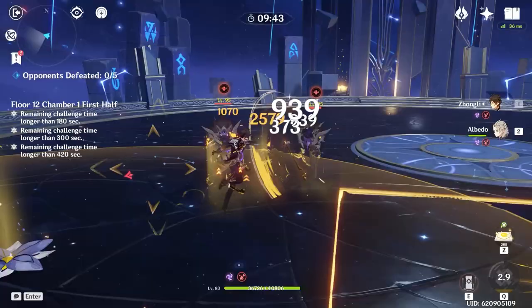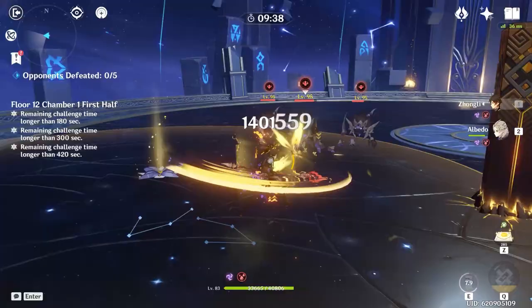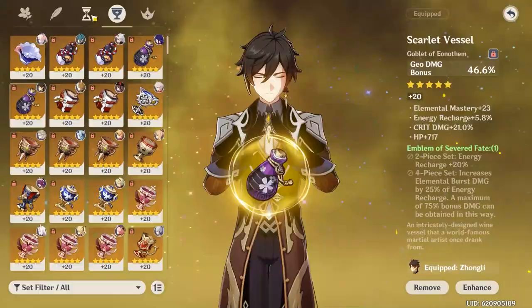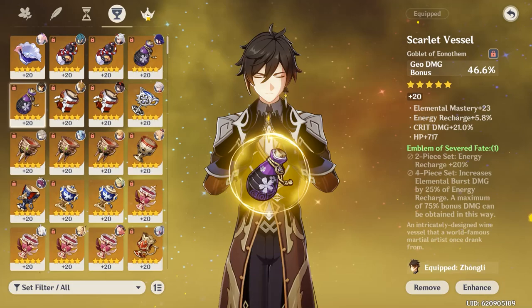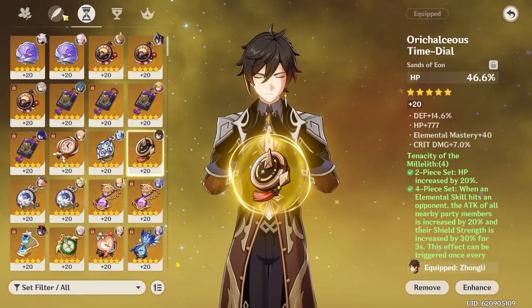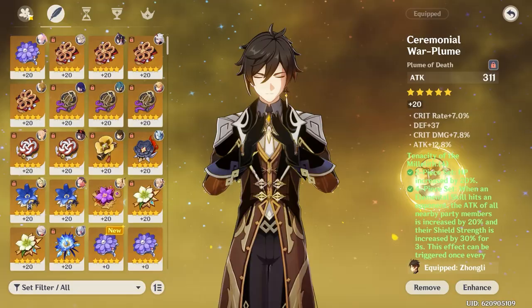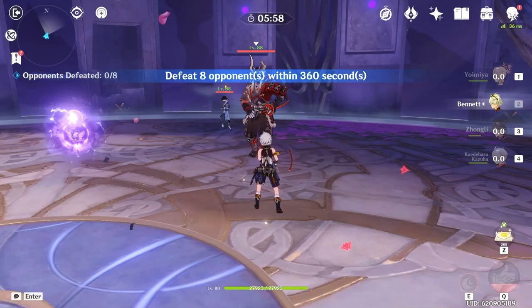As for the stats you want to focus on Zhongli, it depends on what set you want to use on him. If you're running full support Zhongli, you could literally just focus all of your stats except the Geo goblet into HP — the circlet, the sands, the substats, everything. Doing this will make Zhongli's shield extremely tanky as well as granting a huge chunk of his HP pool as extra burst damage. But if you'd rather have a nice balance of damage and utility, you can run a crit circlet and focus some substats into crit ratios rather than entirely into HP. Just to reiterate, the goblet does have to be Geo though.